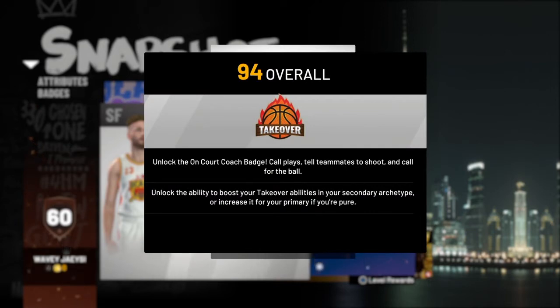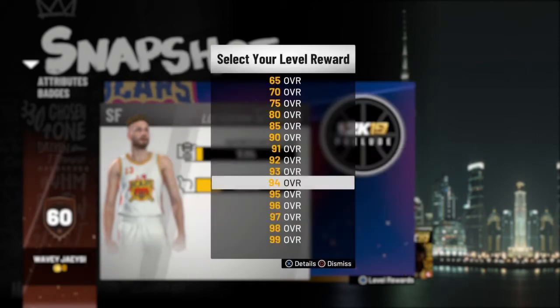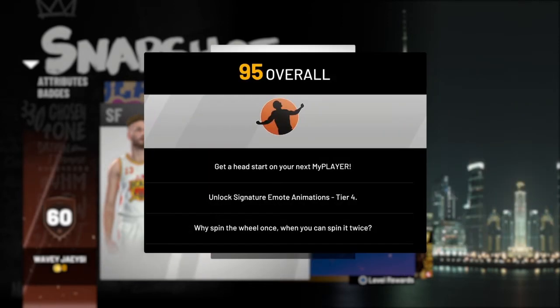Now at 94, you get your on-court coach badge, which means you get to force the AI to shoot or pass you the ball. This is only for MyCareer, or if you've got an AI in walk-on. And then you get the boost to your secondary takeover as well at 94.